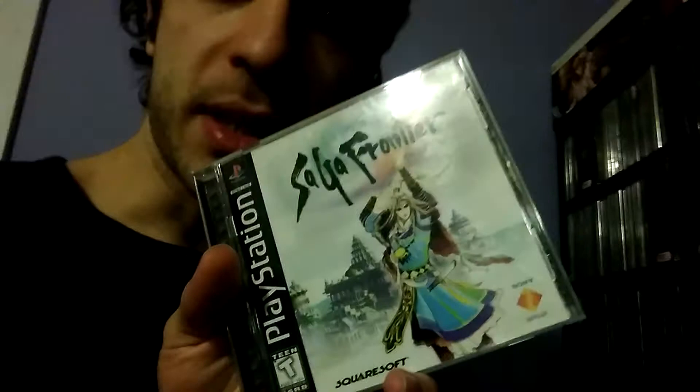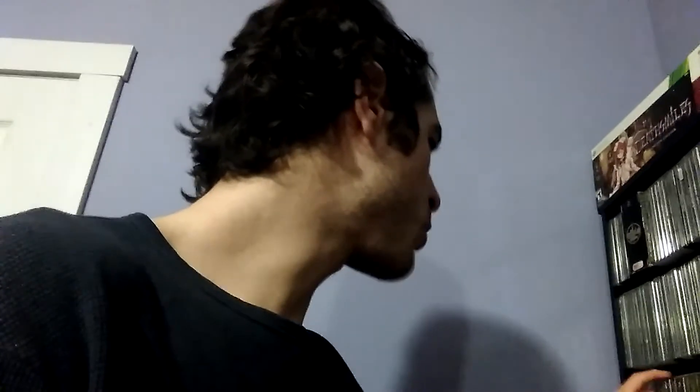Starting off from last time, here we have SaGa Frontier by Squaresoft. This is an RPG. The SaGa games are known for being pretty non-linear, and like a lot of other SaGa games, this one lets you choose from a variety of different characters at the start — they all have their own story. I really like the soundtrack, but I haven't played through the game myself. SaGa Frontier 2 is kind of the same basic idea — choosing different characters rather than one main character — and it's more open-ended than most Japanese RPGs.